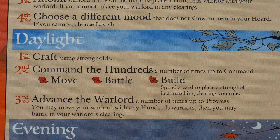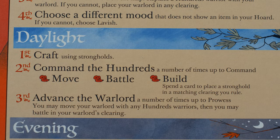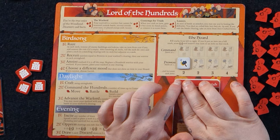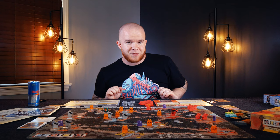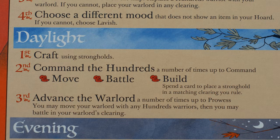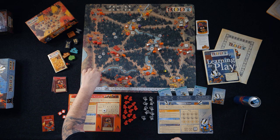Moving down to Daylight, ending Birdsong. First: craft using strongholds. These buildings are going to be your positions — whatever clearings they're in will determine what you have to contribute to a crafting action. Two: Command the Hundreds, a number of times up to your command. Your command will be over here on the horde board, and as you start getting more and more items, your command starts at one, moves up to two with two items, three with four items, and four with four items. So pay attention to how much command you have and where you're securing more items to get more command, which are more actions. The command actions you can take are: move, battle, and build. Move and battle are classic Root rules, but build means: spend a card to place a stronghold in a matching clearing you rule. As long as you have rule there, these go up easily and quickly.